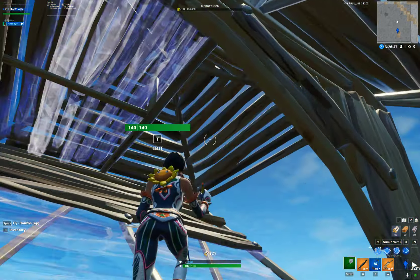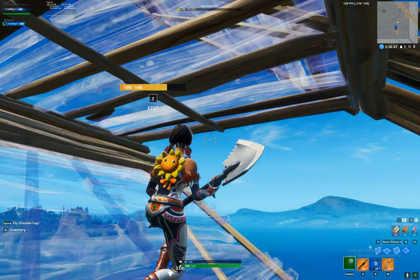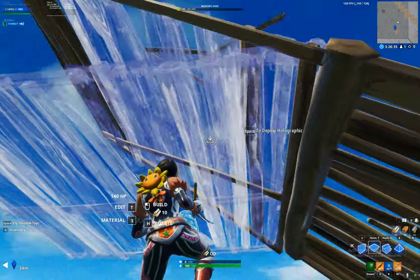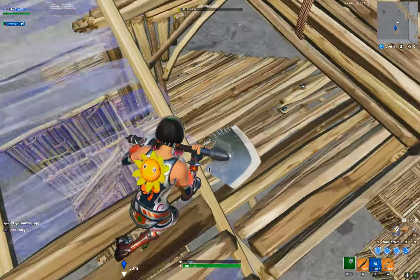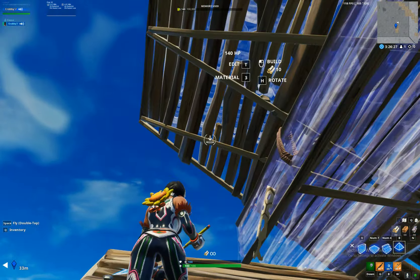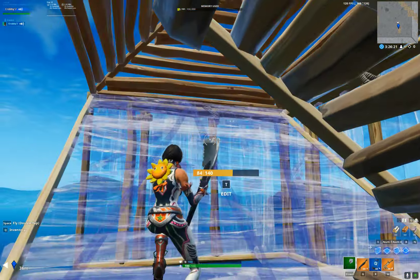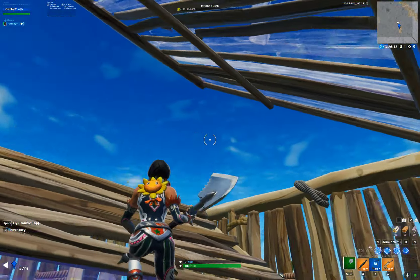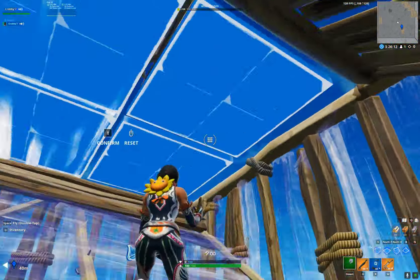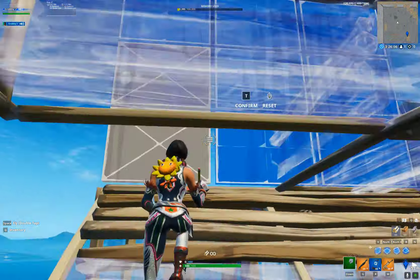Then you can do whatever you want. You've seen probably a lot of people doing this, but what I do is instead of doing that, I'll do a ramp, a floor, and a ramp. This gives you more protection, and you can edit through this, place 2 pyramids, 1 pyramid above, and then scroll over like this. This completely covers you to the side, and then when you're running, place this, try to cover yourself as much as you can.